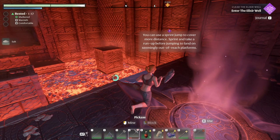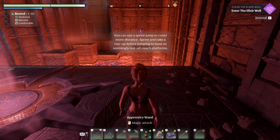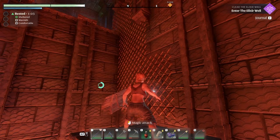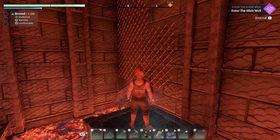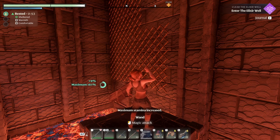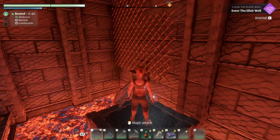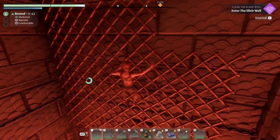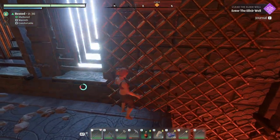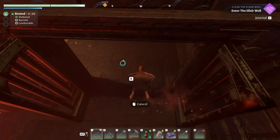Tutorial tip: sprint jump to cover more distance, so you can go a little bit further. Sprint jump, land, and then jump to this grate — make sure you got plenty of stamina. If you're worried you don't have enough stamina, go ahead and drink some water to give you a little bit more. The secret here is: jump, grab, center yourself, then go up — watch your stamina. We got plenty. There's the next button — boom, boom, boom. Glide down, it's open.